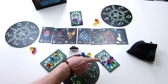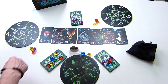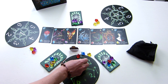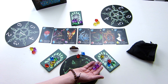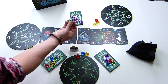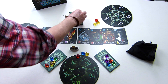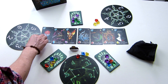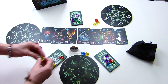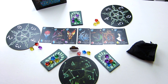The third option for gathering crystals: choose one of the gates, place one of your crystals on it, then choose one color that doesn't match and take all crystals of that color. So I could place red and take the two yellow, or place yellow and take the two purple — all crystals of one non-matching color. Those are your three options: one from each gate, one of each non-matching color, or all of one non-matching color.